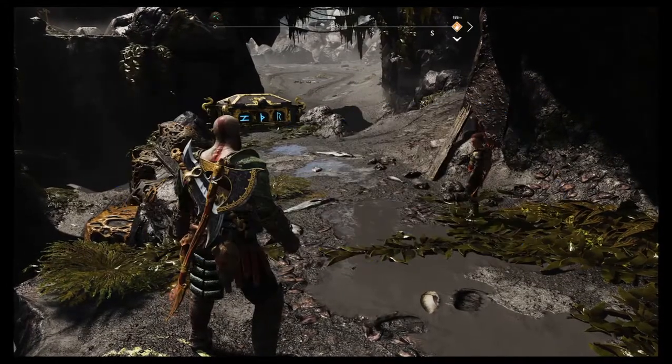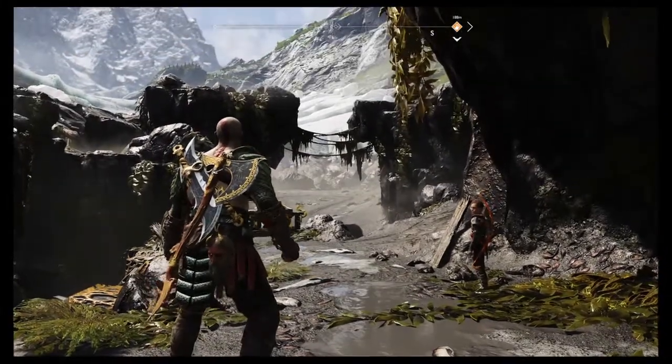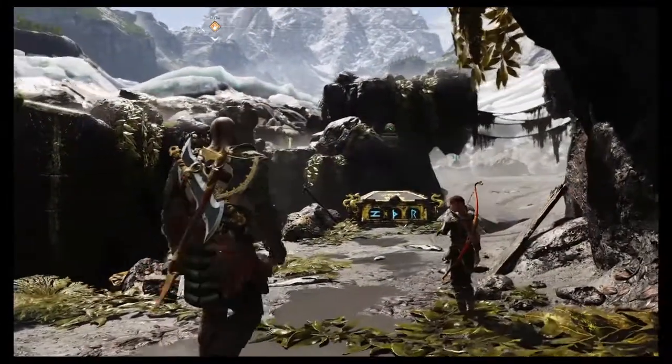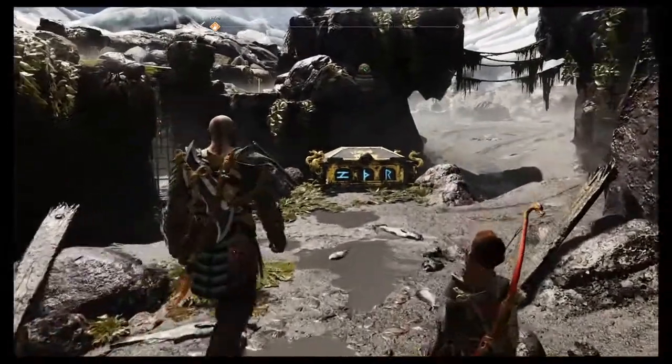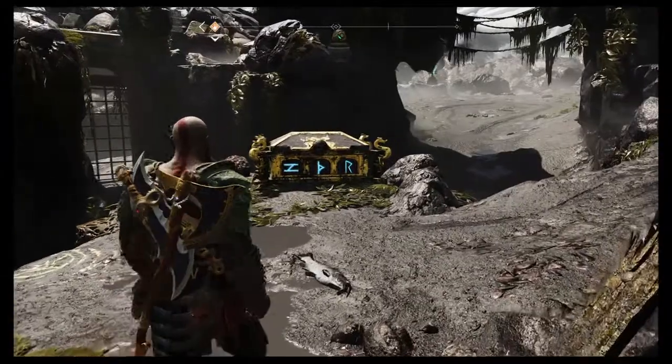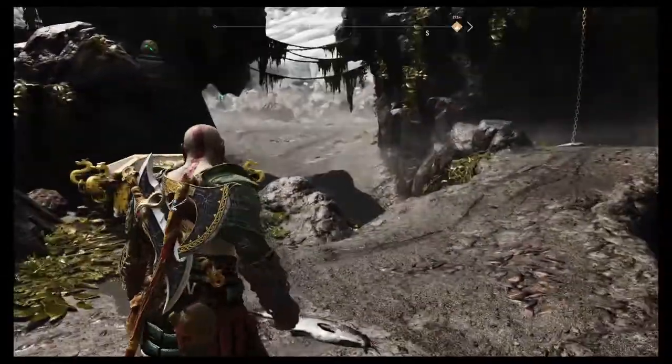Kratos is on the Cliffs of the Raven, and quite frankly they aren't very impressive cliffs, and there is a raven but it's round the corner. What there is here is another puzzle box. One thing to note with this puzzle box: you will not be able to open it until you've been to Helheim.